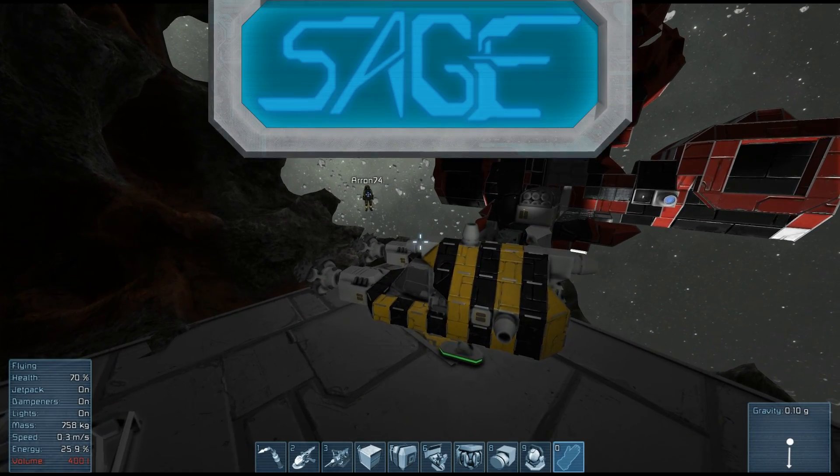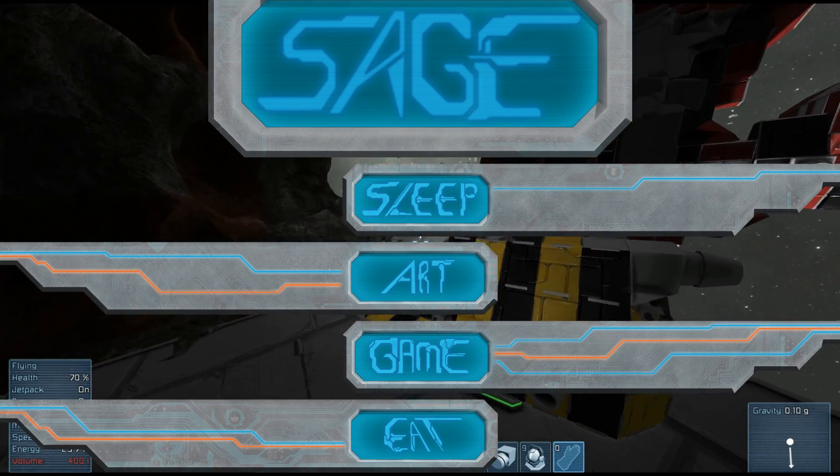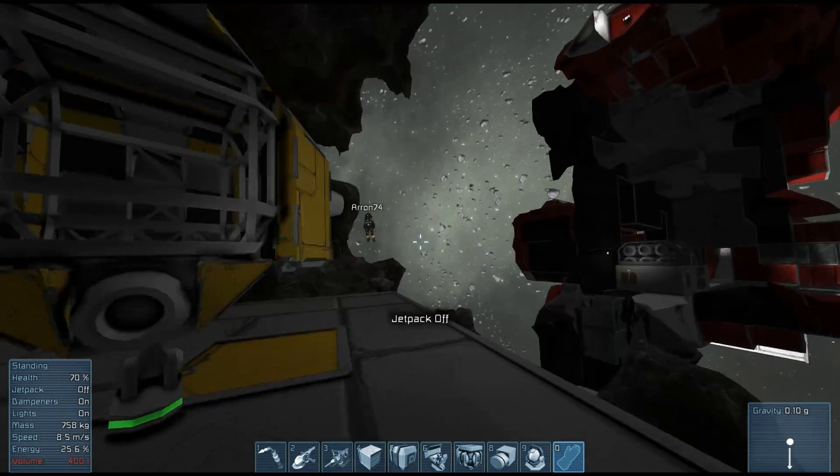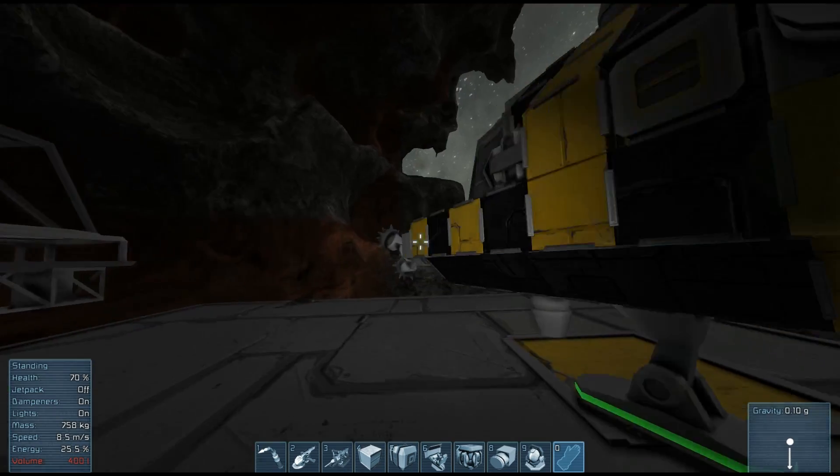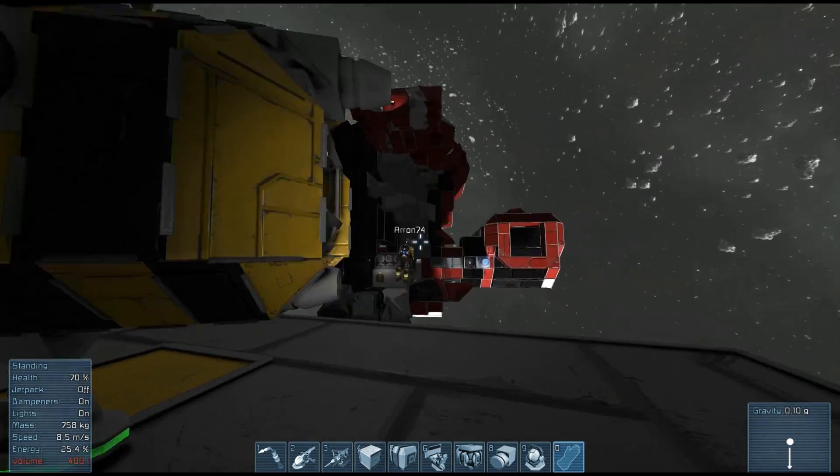We've come to quite a situation, haven't we, Sage? I don't know, it's a good situation that we've come to, at least. Look, the ship — the bumblebee's done. It's got most of everything it needs, right? It's a good situation.